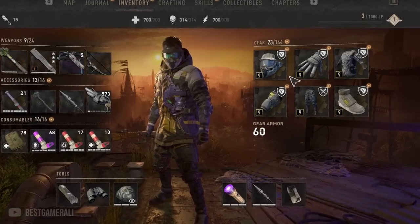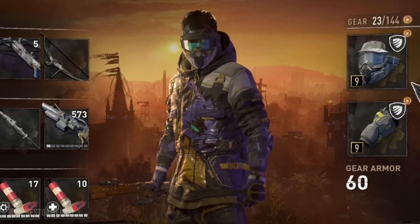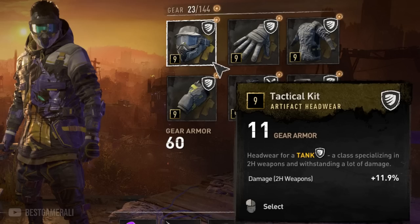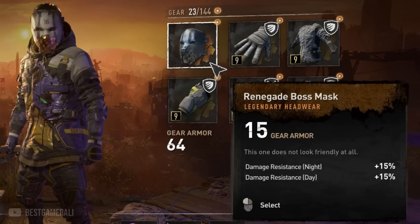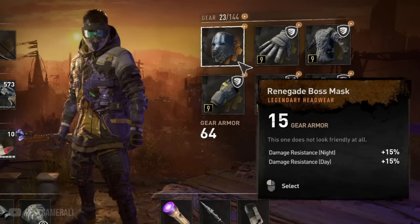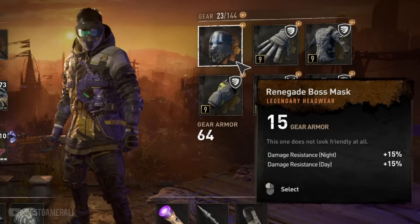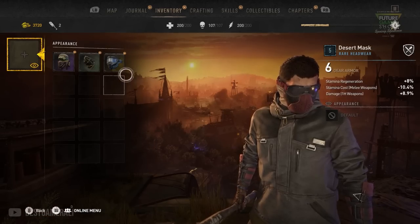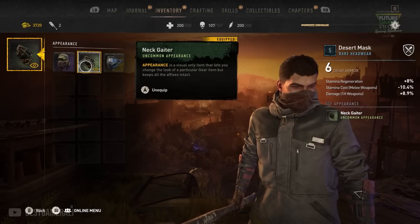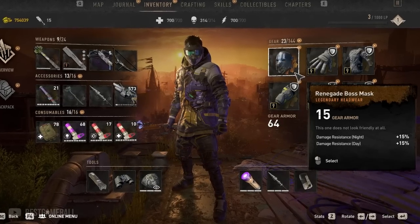For example, say I love the tank armor set and have all the gear pieces equipped. The headgear of the tank set only has 11 points for armor, while the renegade boss mask has 15 points and better stats. So obviously I'd equip the renegade boss mask — but I prefer the look of the tank armor. After the Geartron transmog update, I can equip the renegade boss mask and still choose the appearance I want, meaning I can change the appearance of that mask to the tank armor and wear my stronger armor with any skin I want.